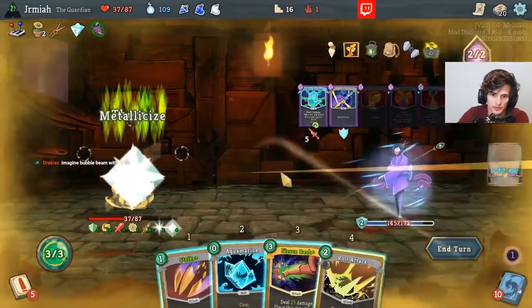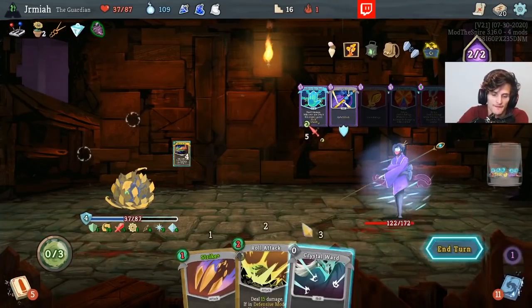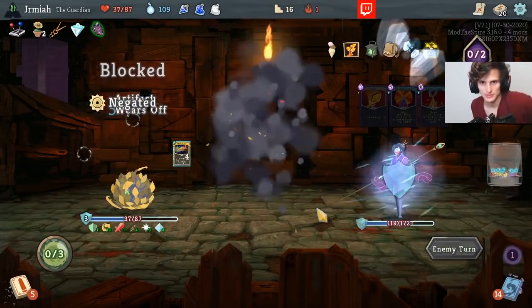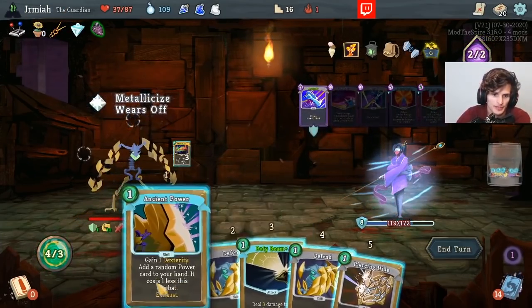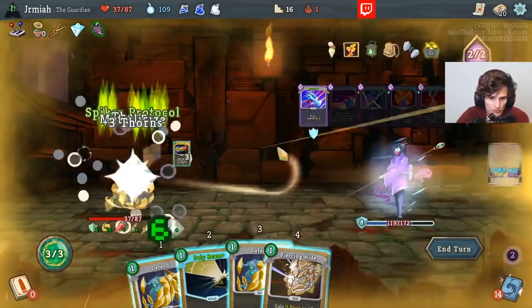We have to play Fierce Bash — this is important. That's our whole deck. I'll keep that in the deck — that's a little mini deflect. Ancient Power, okay we got Dexterity. Gain through turns while in Defensive Mode — say no more.